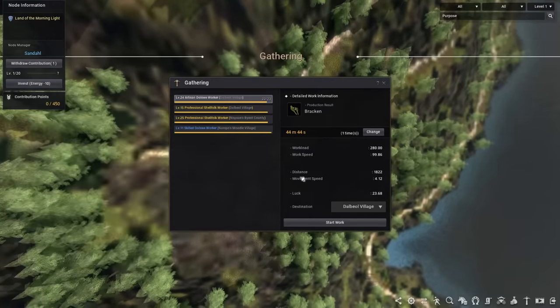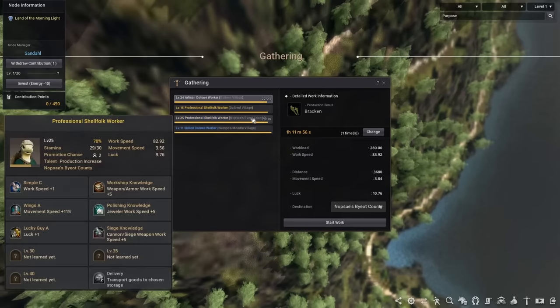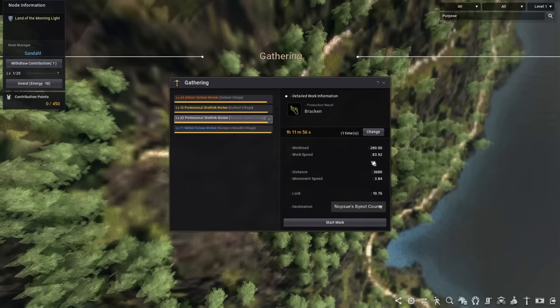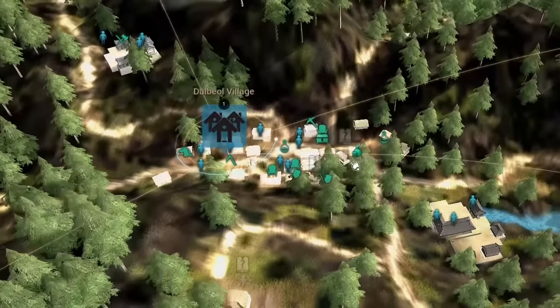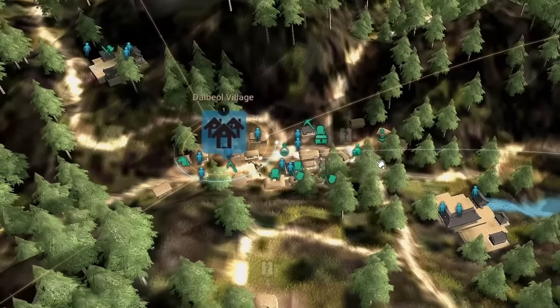If I select my Dalboreal worker, you can see the distance is 1.8k, and from Beard County it's 3.7k. So I'm going to send my worker from Dalboreal Village — and he's on his way. Alright, let's move on to number 9.